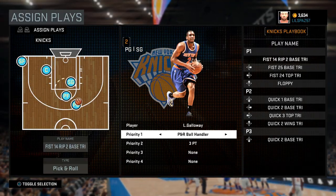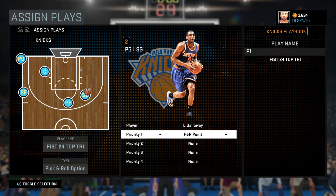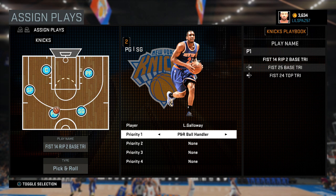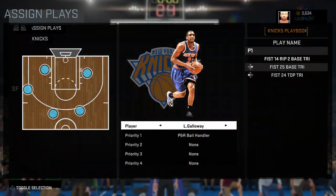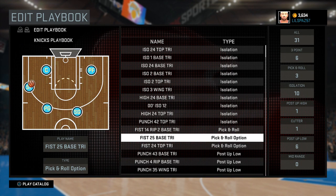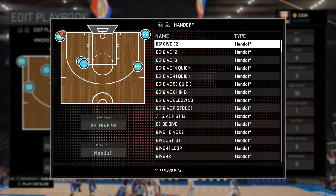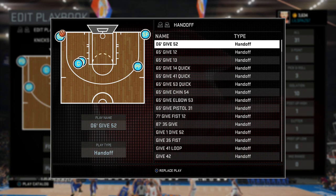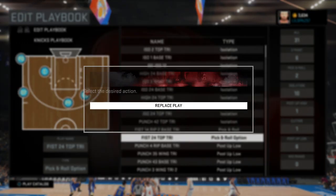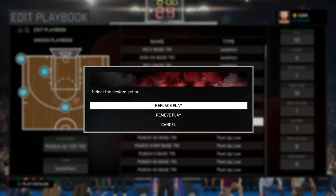Edit plays — we want which one we wanted, priority. Isolations — ball handler. Let's go to pick and roll ball handler play right here. Now let's do it. Sweet. So fist 25 base try — we're gonna replace that. Fist 25 base try, now this is it right here. We're gonna replace this, and we're gonna replace it with 06 give 52. So 06 give 52 has to be in replace this for this to work. Replace play — let's remove play — replace play. Let's see what happens now.